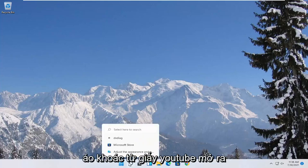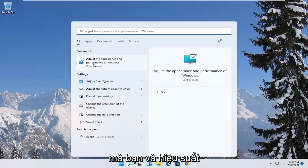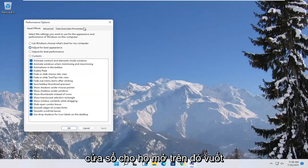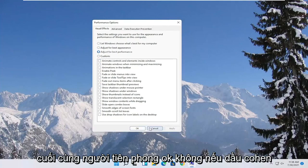Something else you can try would be to open up the Start menu search and type in "adjust." The best match should come back with "Adjust the appearance and performance of Windows." Go ahead and open that up, select where it says "Adjust for best performance," and then select Apply and OK.